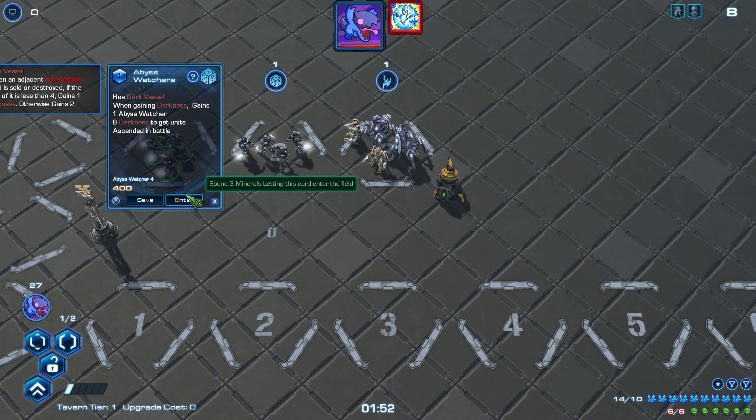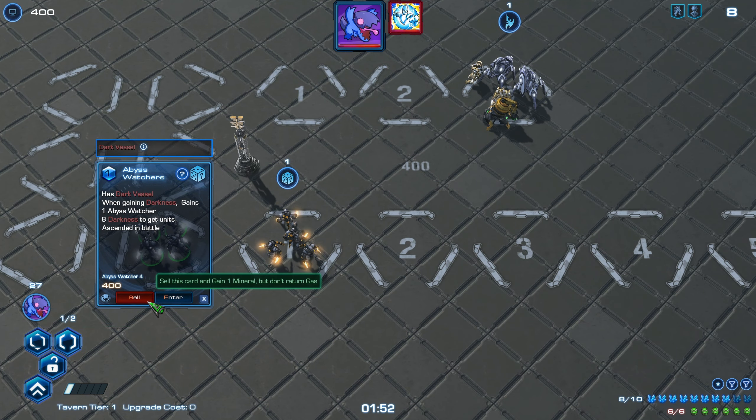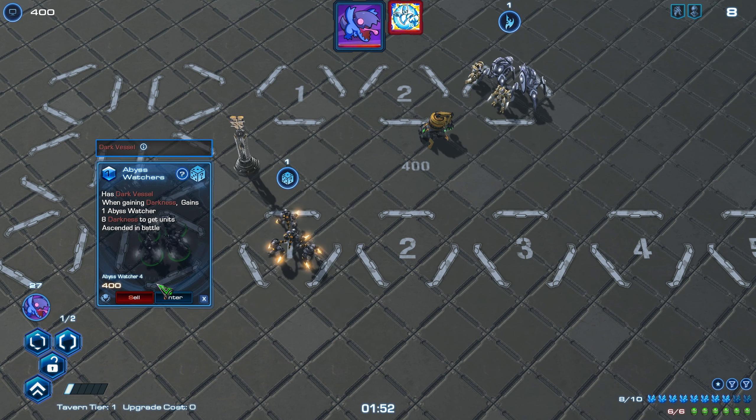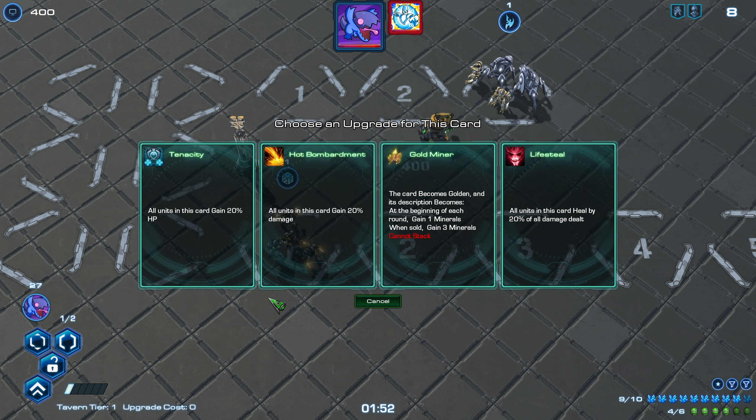Select cards in the store to buy or save them. Once a card is in your deck, you can choose to upgrade or sell it. All cards cost 3 minerals to buy and refund 1 mineral if sold. Upgrades cost 2 gas — choose 1 upgrade out of 4, or cancel to get a 1 gas refund.